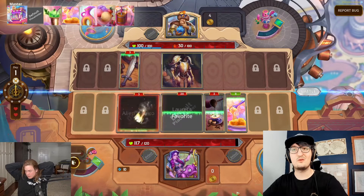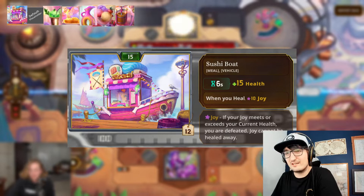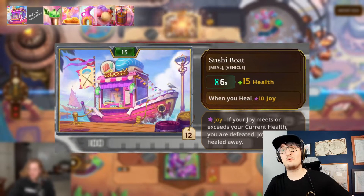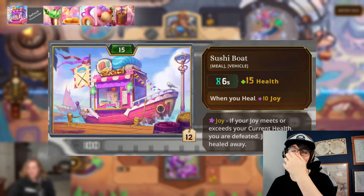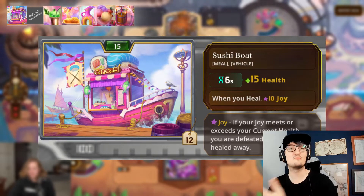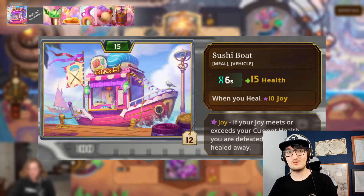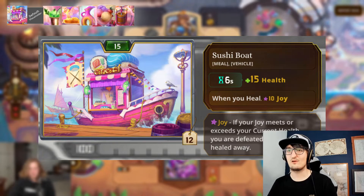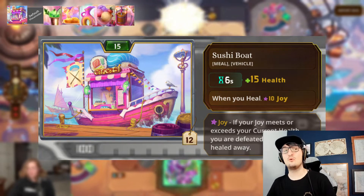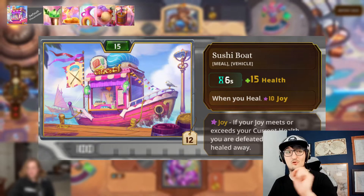First up, we have that brand new Sushi Boat. Every six seconds, this large meal vehicle gives you 15 health, and when you heal, you gain 10 joy. So it effectively gives you 15 health and applies 10 joy, as well as having a bonus passive for other things to give you 10 joy. That's a very short cooldown for a large item — we don't see six seconds on a large item very often. The numbers aren't too impressive, but I can imagine this has some crazy synergies.